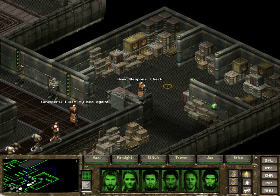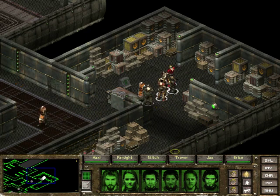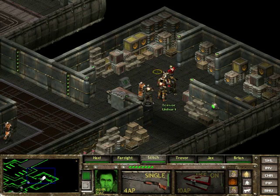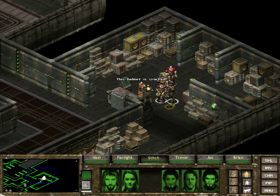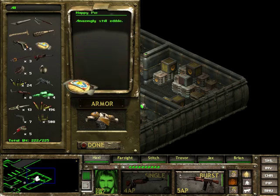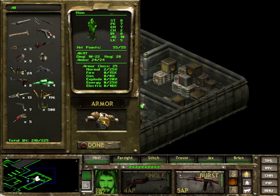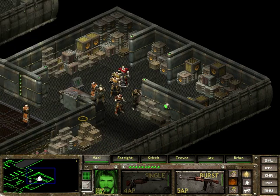Weapons check. Stitch is where he needs to be. You guys all stand here and give him all your stuff. Start with you, Haxi. I'm gonna cut this so you guys don't have to watch it all, and I'll continue recording when I'm ready to buy something.